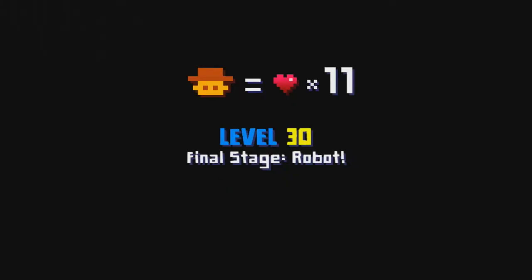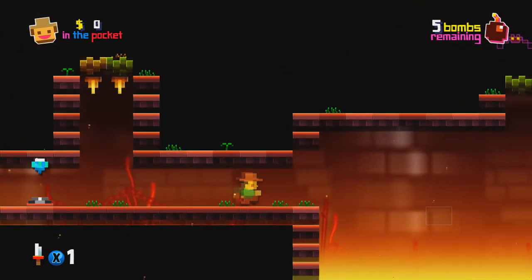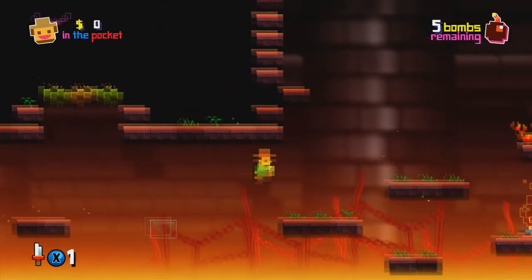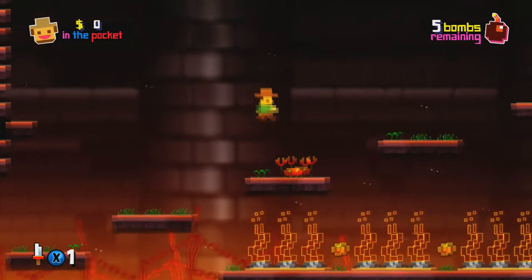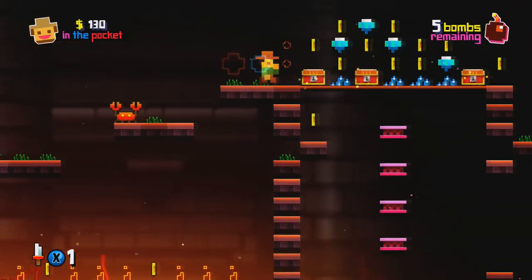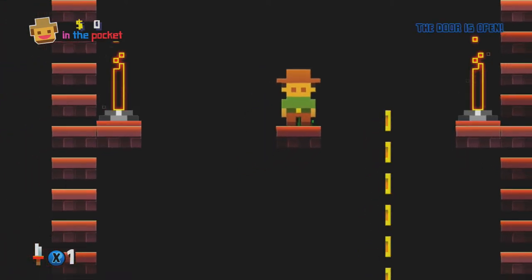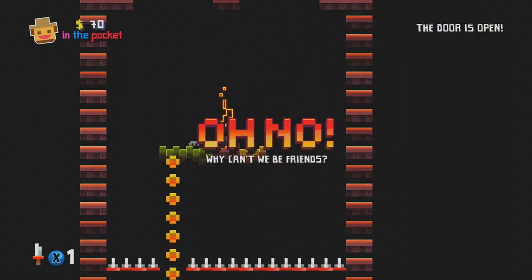The game goes up to about 30 levels and the difficulty does increase as it goes. But it's all on you — all on the controls. And the controls here are very good. You have your basic forward and backward direction and then your jumps, and your jumps feel accurate. You can measure by how lightly or how hard you press the jump button — you have control over your character. So any death or any failure is all on you. It's not on the controller. It's not on the game. It's on you.